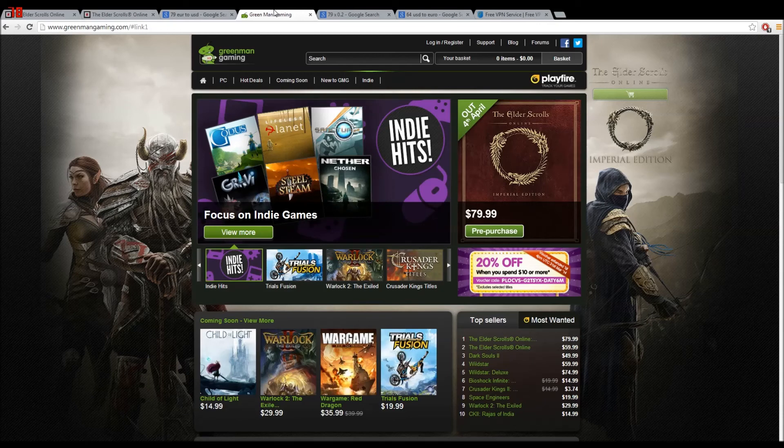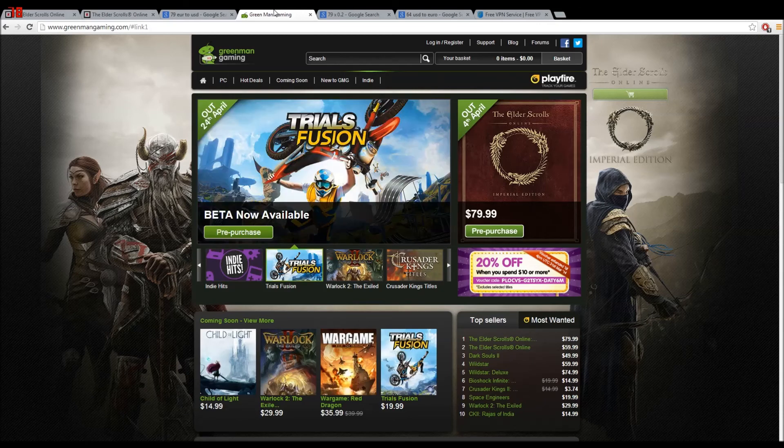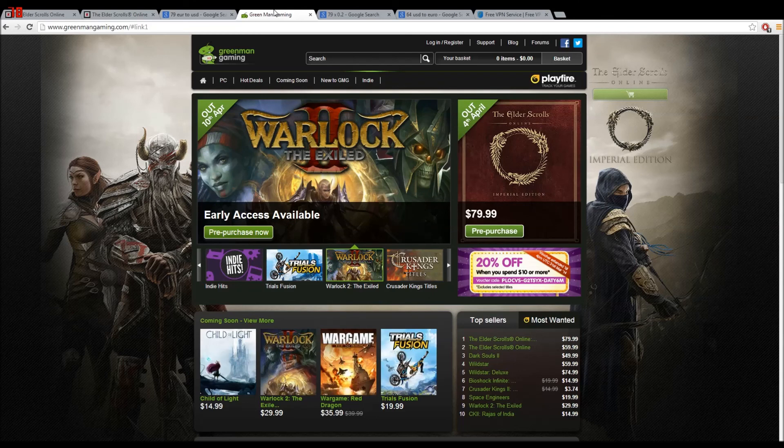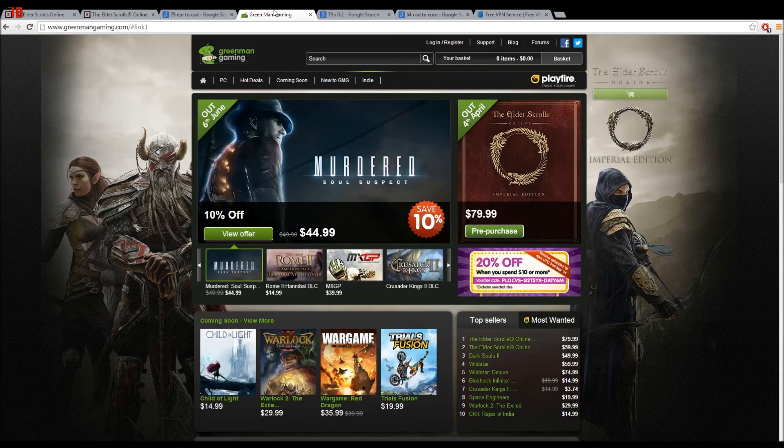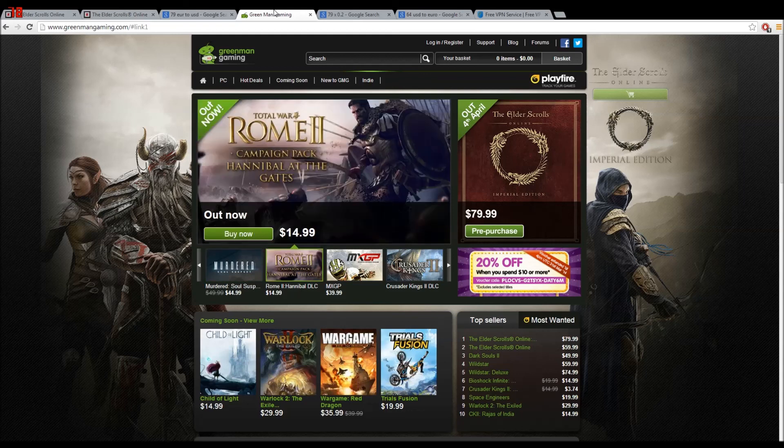So guys, if you like this video and you find it beneficial, go right now and create an account on Green Man Gaming and buy this game — it's really awesome. You can even buy the Imperial Edition. You just saved 10 euros compared to the Standard Edition on the EU site. If you like this video and want more, comment below, give this video a thumbs up, and subscribe. We love you guys.